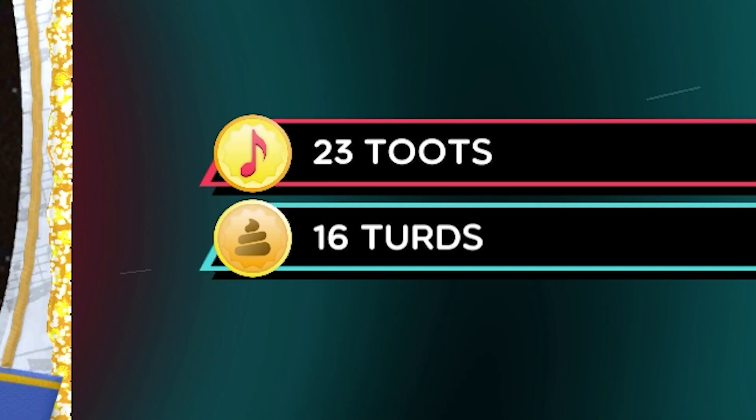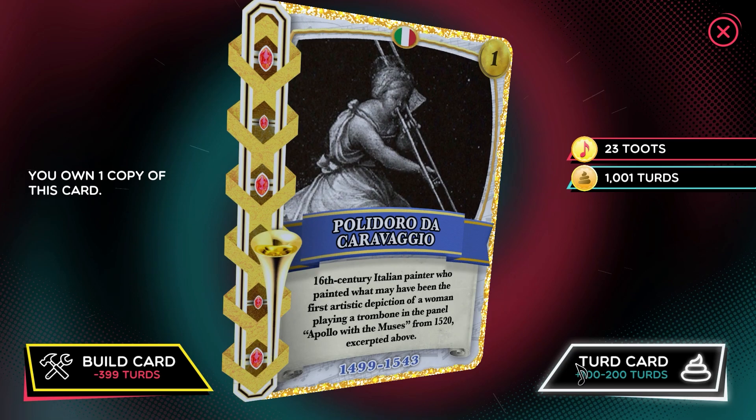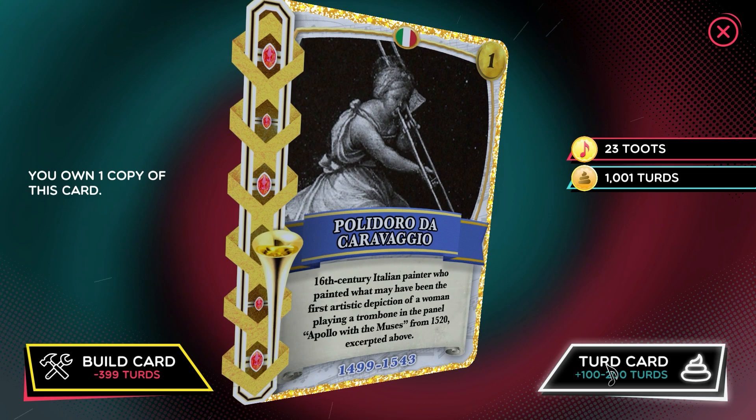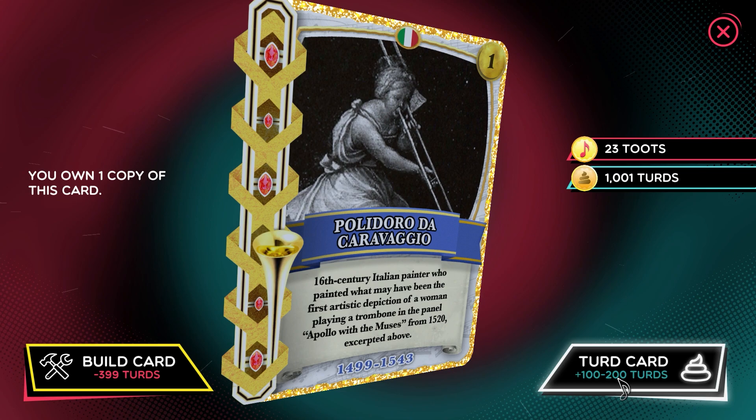As you can see, we're on 16. So let's turd that copy. What this doesn't tell you is that engoldenated cards have a 5 times multiplier on their turd value, which ranges between 100 and 200. So in reality, when you turd it, you will get between 500 and 1,000 turds.